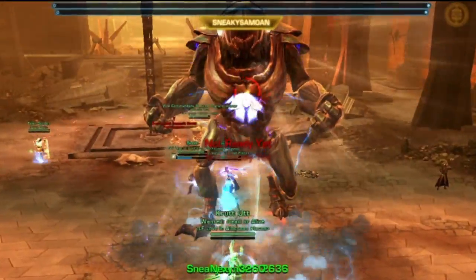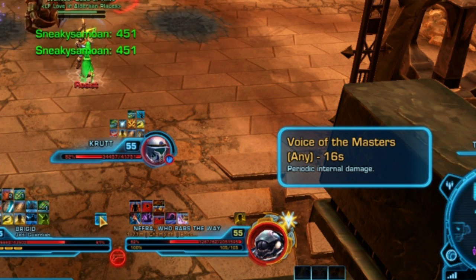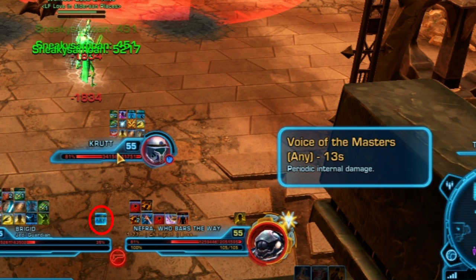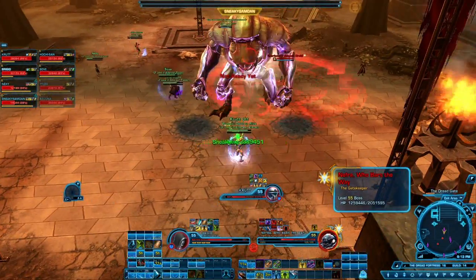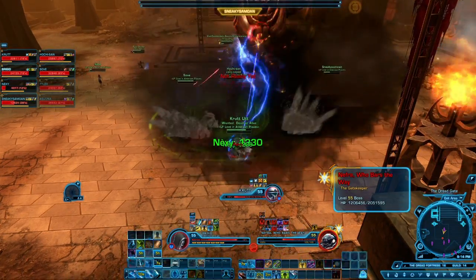Finally, the boss will do a scream animation and place a 20 second dot on every member of the raid that will tick for a little over 2000 damage a second. The key is that this is cleansable by any type of cleanse as well as any other ability that removes negative effects on yourself. Before the fight, every player that has a cleanse, including DPS, should be assigned a certain number of players to cleanse as soon as the dot goes out.